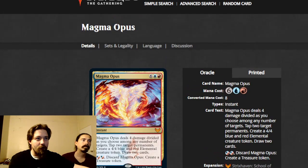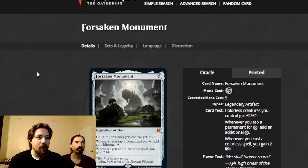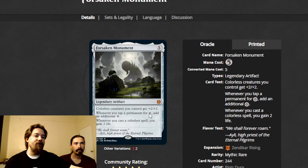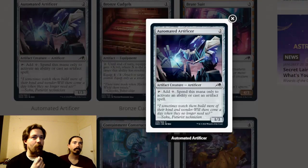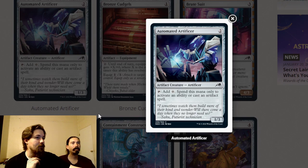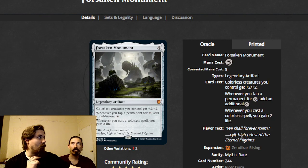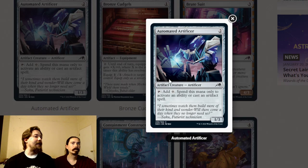Forsaken Monument: whenever you tap a permanent for colorless mana, add an additional colorless. Colorless creatures get plus two plus two, and whenever you cast a colorless spell you gain life. This card isn't good yet because there's not enough support, but I think the Forsaken Monument deck will see play in this set. You don't even need to ramp — you just use it because you're gaining life, every creature is a bigger threat with the double anthem, and you just play every card you draw.